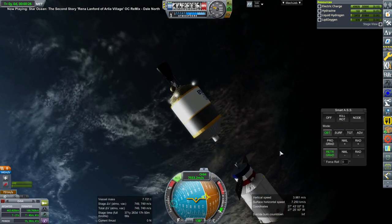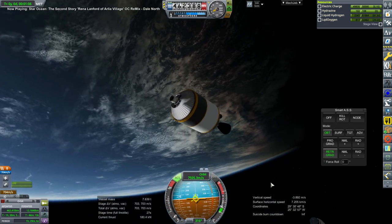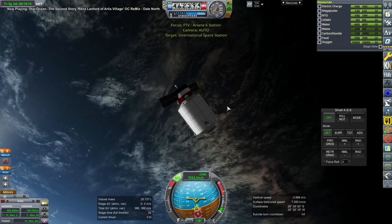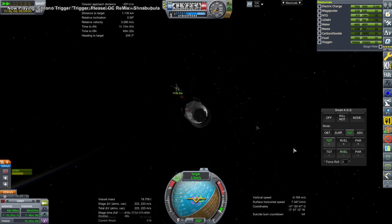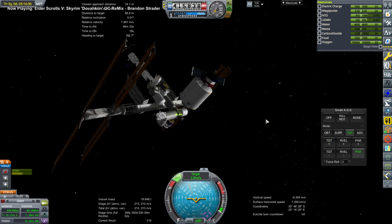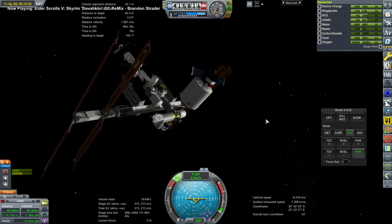We get to de-orbit the upper stage with its Vinci engine, thankfully. On to the ISS — this vessel has a tiny little engine to work with in order to rendezvous, but it doesn't need that much. Soon enough we are approaching the ISS with our cargo of food, water, and oxygen. Docking maneuvers on the top common berthing mechanism there.